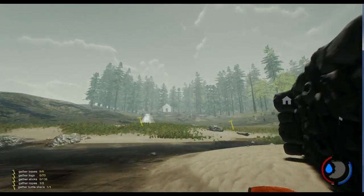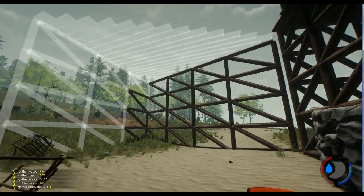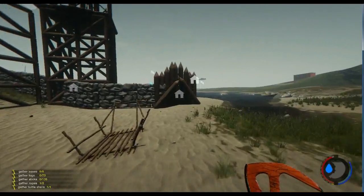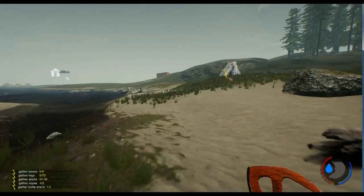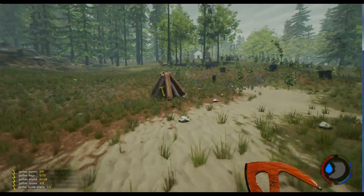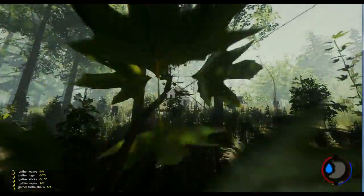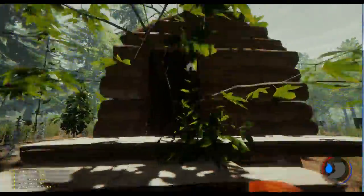If we go across and head out, someone started to build a massive structure out here but didn't finish it, so hopefully they come back. There are a couple of log trolleys, a little rabbit trap, an animal trap, a complete bonfire, an open suitcase — and up here we have another little hut that someone built.